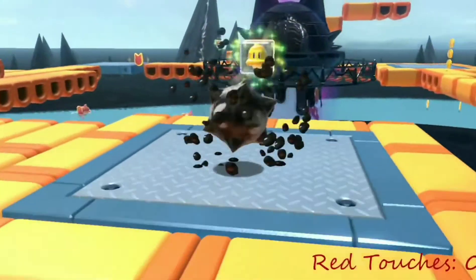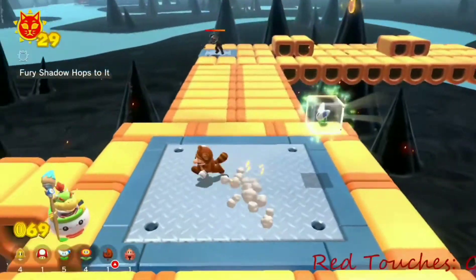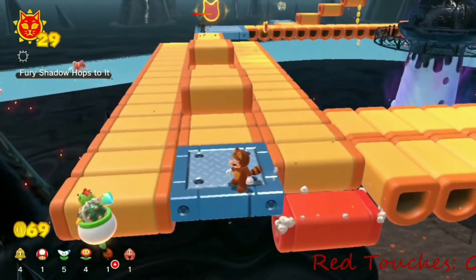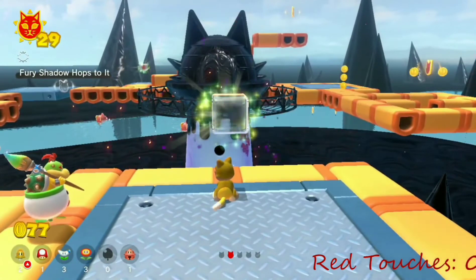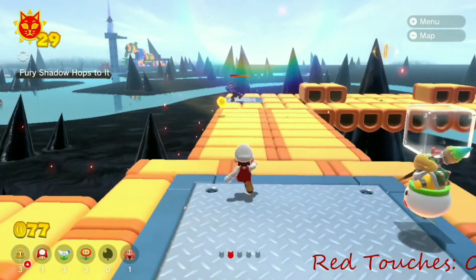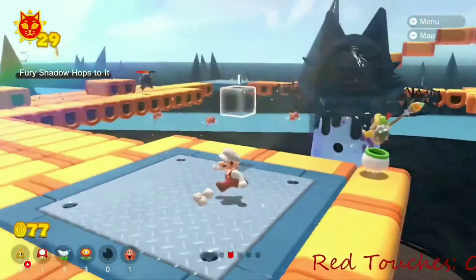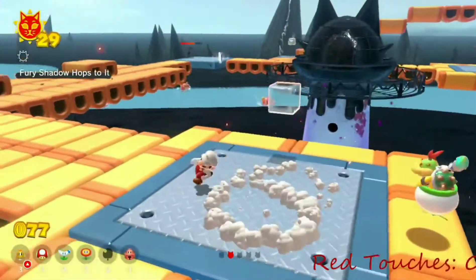At first glance, it doesn't seem like there's too much red in this area. However, that would be very foolish to think, because in reality nearly the entire island is red. Here's why: when you stand on a donut block, it falls after a second of standing on it in 2D Mario games. However, in this game, simply touching the donut block starts the process of them falling. When a donut block starts the process of falling, it turns red. And I've tried — you can't jump away or run off the donut block before it turns red. This means I have to avoid the donut blocks, and those make up 90% of the island.